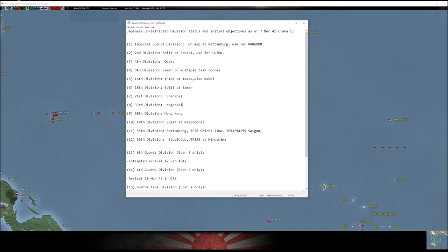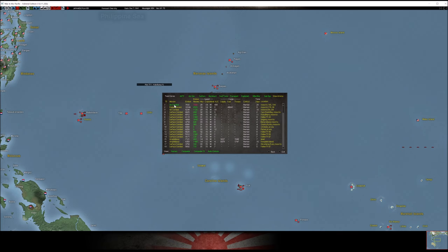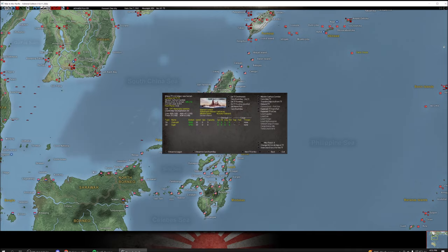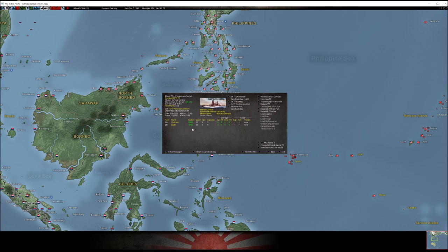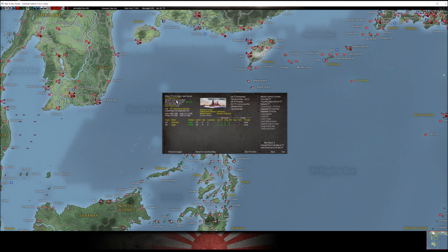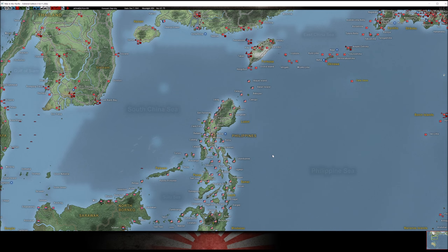I'll do a separate video later about the special-move task forces — the ones with the little asterisks. These task forces have special movement properties that allow them to, for lack of a better phrase, teleport all over the map with caveats. You can only do this on a non-historical first turn; if you're playing a historical start, the scenario creators have already decided where everything goes. On non-historical you get control over this and can attach other task forces to drag them along.